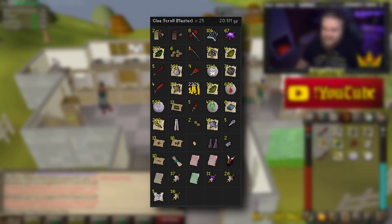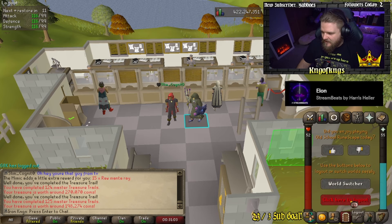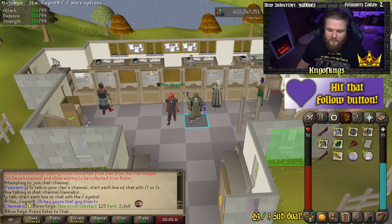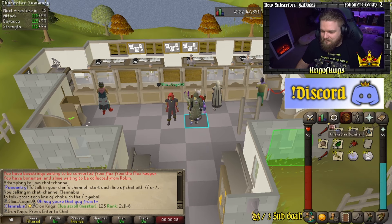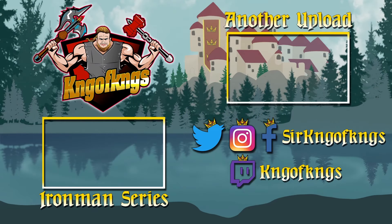20 freaking mil from that — that is crazy! Two torture ornament kits, one occult ornament kit, and three collection log slots: the torture ornament kit, the boots of darkness, and the greater demon mask. Let me quickly log out and log back in and check the rank — 2148 if I remember correctly. I just gained like 800 ranks — almost top 2k for masters, that's beautiful! If you like clue videos, I add more to this playlist every time I stack caskets.